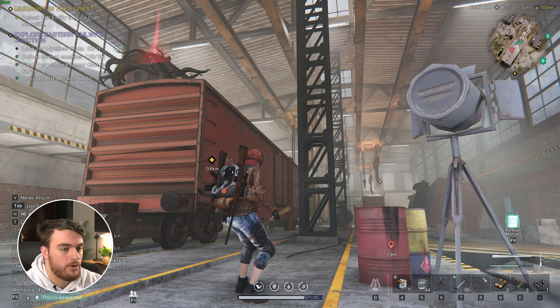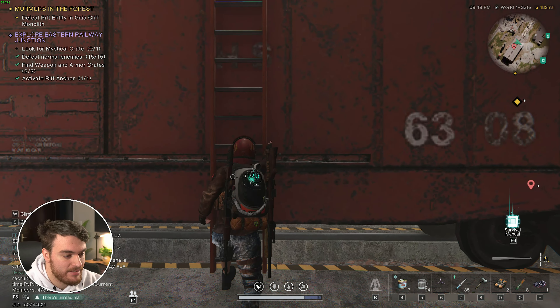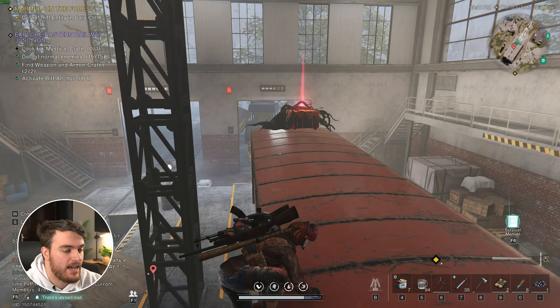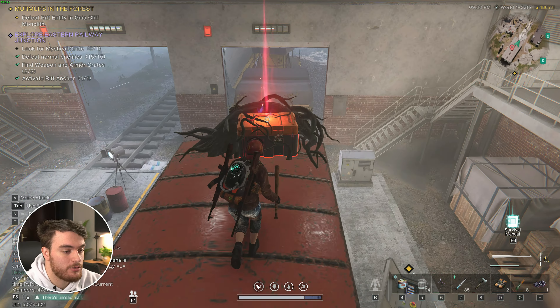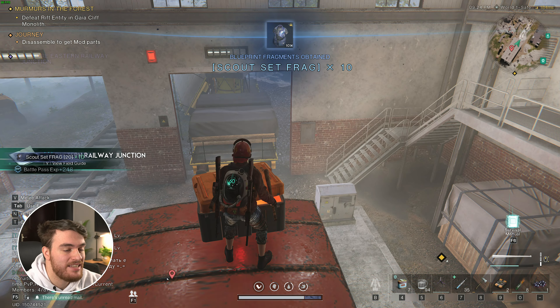So I'm clearing out the area. In order to get up here, what we'll need to do is run around the train until you find this little ladder. Run up to it, you'll grab it, climb up it, and now we should be able to grab the Mystical Crate from over here. There we go. We're now done with the Eastern Railway.